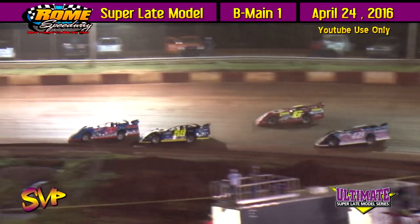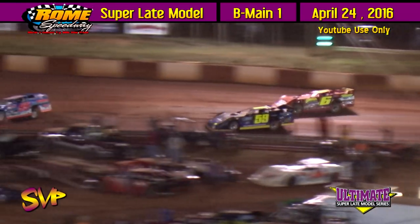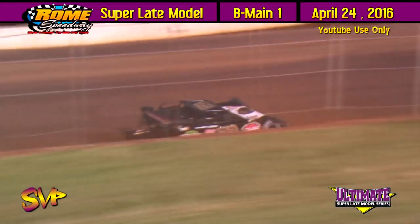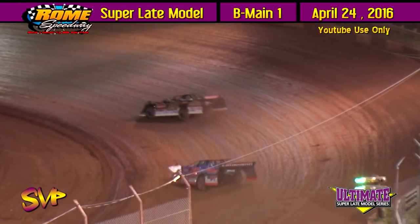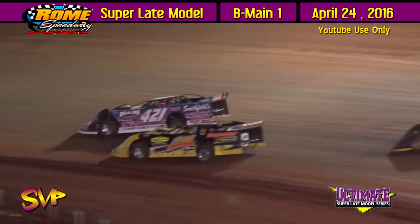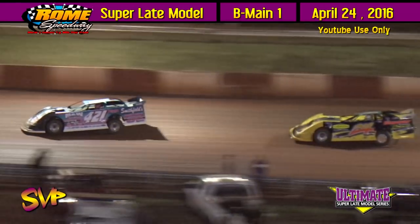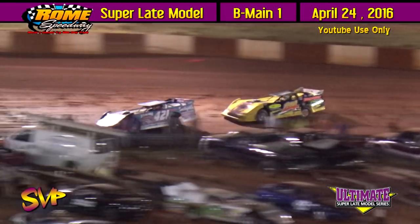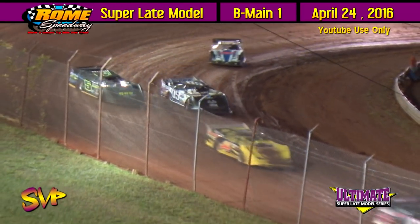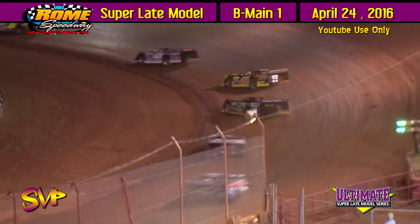Jake Knowles up on the top side. He tries to work it up from the fourth spot and working into three. The 59 of Thurman will swing it out wide and look at the progress of the 6 of Knowles. Sanders up to the fifth spot in the 421. Out front is Ferguson in the 22, the 99 of Ellis, the 59 of Thurman, and the 6 of Knowles. That's your top four.